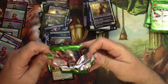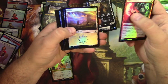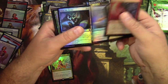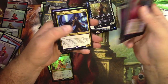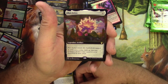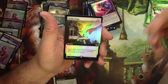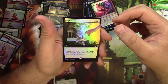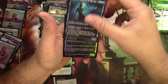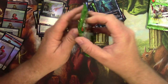Come on, open up the packs. Satyr's Cunning, Thirst for Meaning, Funeral Rites — nice. Destiny Spinner, Ashiok's Forerunner — ooh, nice. Full-art Nyx Lotus — ooh, there we go! Extended art — I'm sorry, box-topper-style Idyllic Tutor, foil — very very cool. Extended art, right, that's what they're called. Callaphe and Renata. Okay, I'm gonna have to pull out my mythics and see how many I even got in this box.